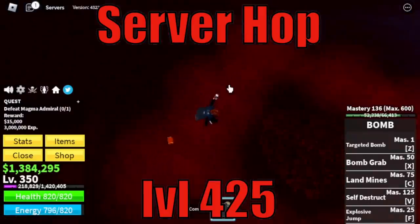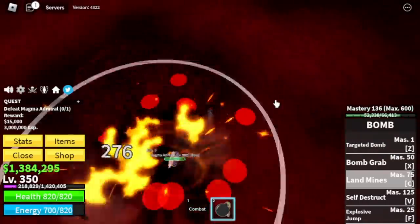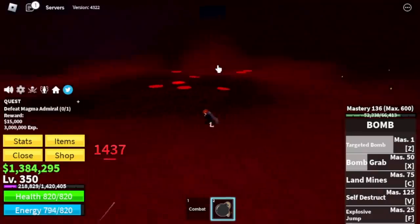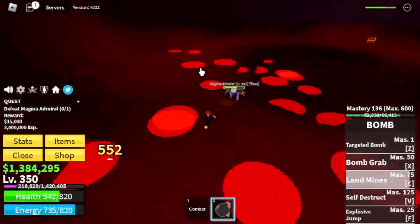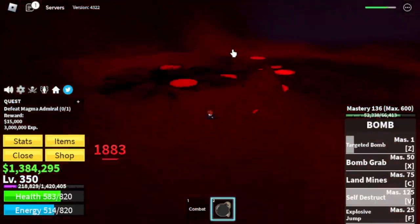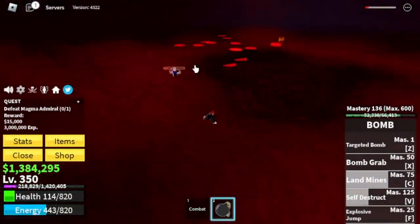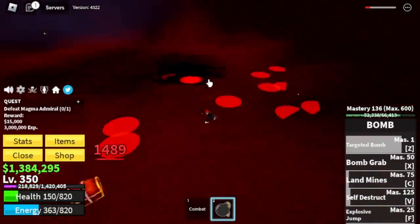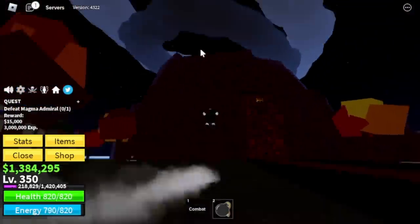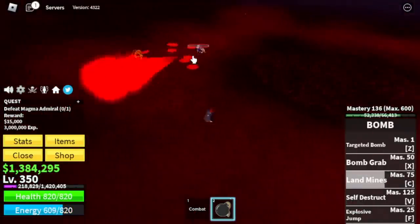We're going to reach level 425 here, and I'm going to show you how to defeat the Magma Admiral — just once, because we're going to defeat this boss starting at 350. Every level up makes things easier. We can increase our Blast Roots for higher damage, our Defense for more HP. Just use your skills. Keep casting your C skill and wait for him to use easy skills before you cast your own, because he might hit you and it's over. You can also unlock your Observation Haki if you want.